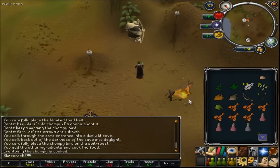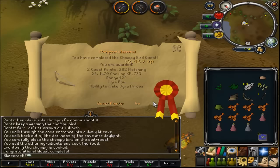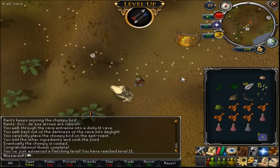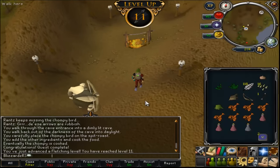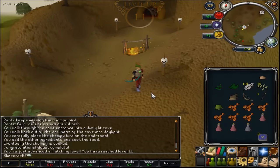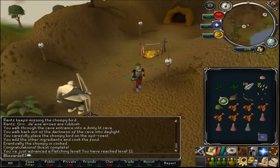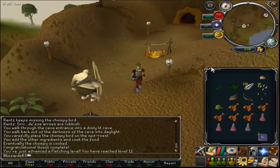Once you've got the seasoned chompy, talk to Rantz and there you go — quest complete! As you can see, not a very hard quest at all and quite a fast one, much faster if you bring the required items before the quest starts. Thank you very much for watching guys, I hope you enjoyed my guide. If you need any other guides I do have a few more on my channel and I will be releasing more, including PK commentaries and things like that. If you did enjoy it, give us a like, comment, and subscribe. I'll talk to you guys later — see ya!